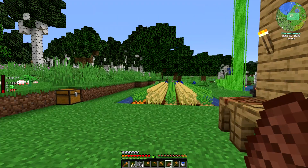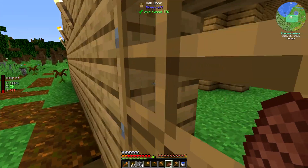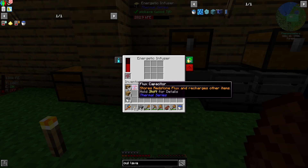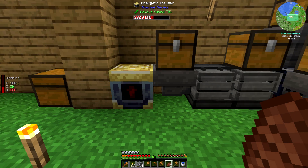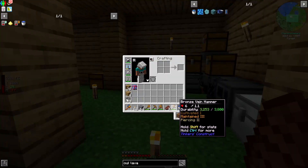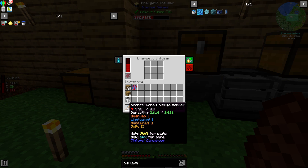I think that's a pretty good wrapping-up point for today. In today's episode I built a jetpack, a machine called the Energetic Infuser that allows me to charge that jetpack, and a capacitor to charge the jetpack. Having a jetpack is super nice for exploring. In the future I'll be searching for meteorites — I know where two are but not the others, and the jetpack will let me quickly search for those. I also made a quick trip to the nether, got some cobalt, and upgraded my hammer.